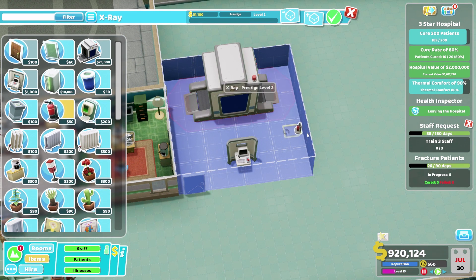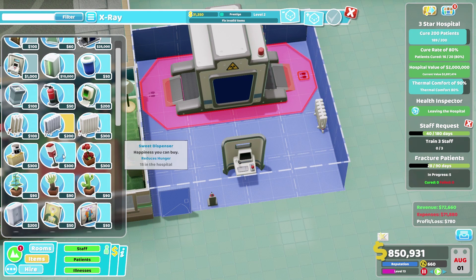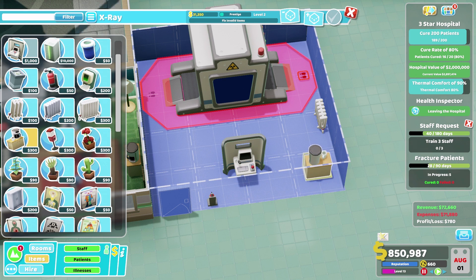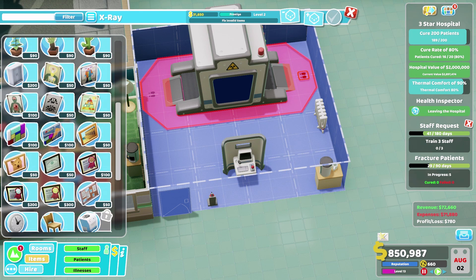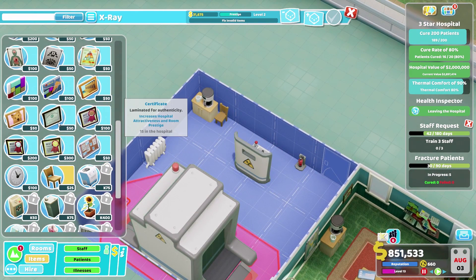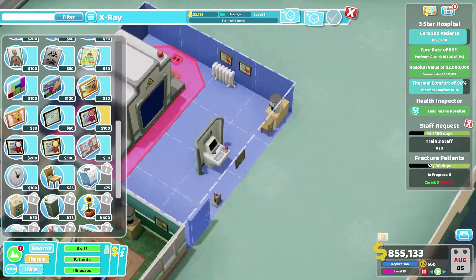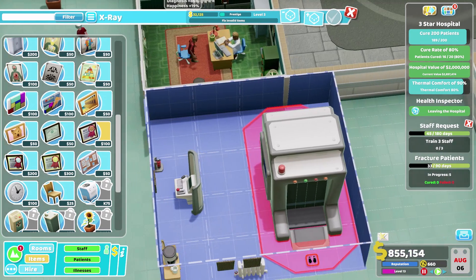It is an X-ray machine — we will definitely be wanting a fire extinguisher in here, along with a radiator. Nurse to the pharmacy, and the coffee machine — we'll have that one right over on the side with the chair right beside it. We'll pop down a gold certificate along with a bronze certificate for this radiator — that radiator came third place, but at least it finished the race.